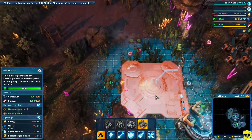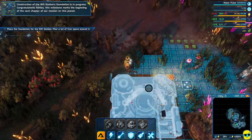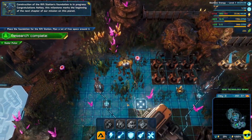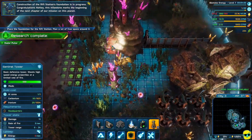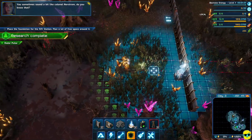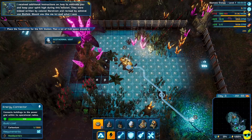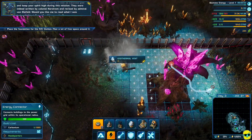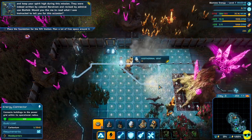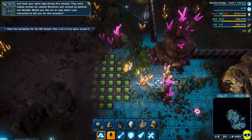It's enormous, okay. Construction of the rift station's foundation is in progress. Congratulations Ashley — this milestone marks the beginning of the next chapter of our mission on this planet. You sometimes sound a bit like Colonel Nordstrom, do you know that? I received additional instructions on how to motivate you and keep your spirit high during this mission, revised by Admiral Von Blofeld. Would you like me to read what I was instructed to tell you for this occasion?